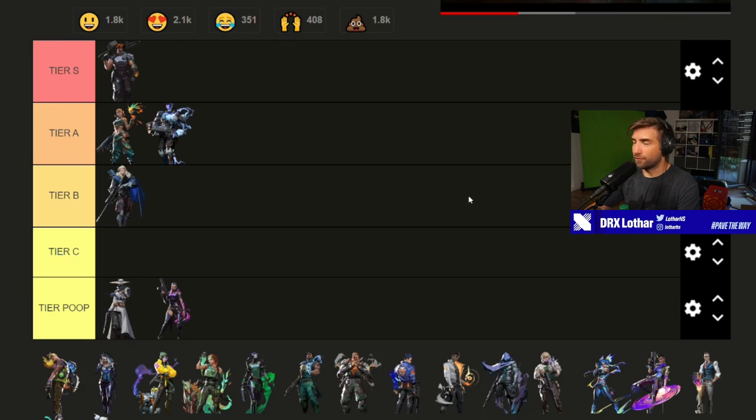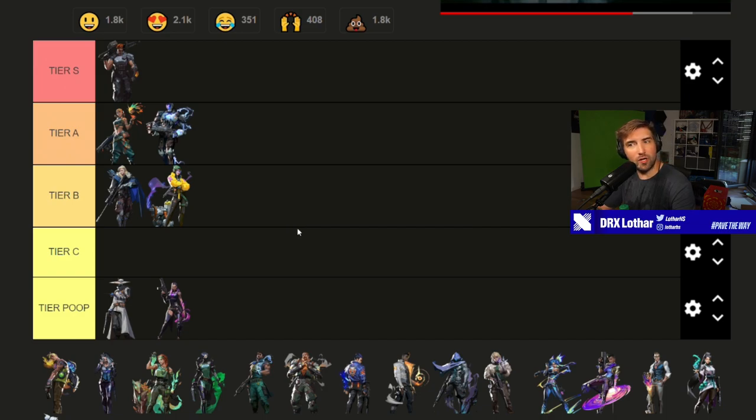Brimstone is the first ultimate I'm putting on tier S. It's a phenomenal ult — seven orbs so it's easier to farm, it presents lethal damage, can be used as a counter to many other ultimates, can kill players who are ulting like Sova or Gecko, counters ultimates like the lockdown, zones out people, and can be used as a big grenade. That makes Brimstone's ultimate incredibly powerful — a great initiation tool, post-plant or pre-plant, it's so flexible you can use it for anything.